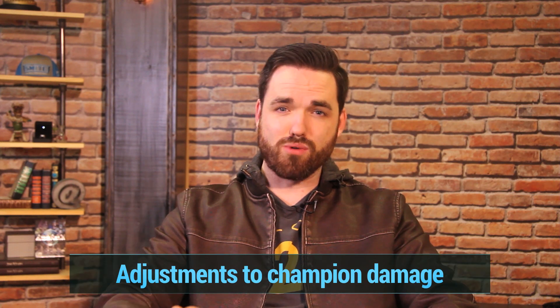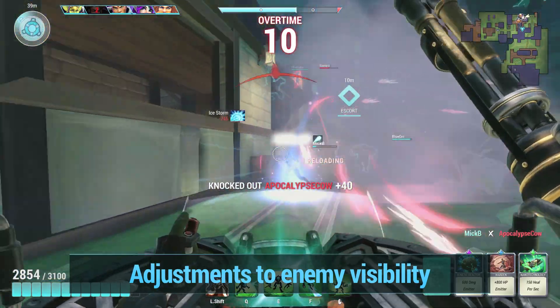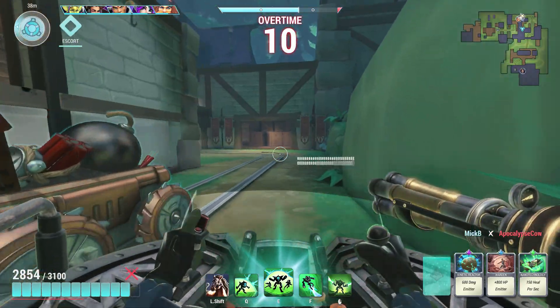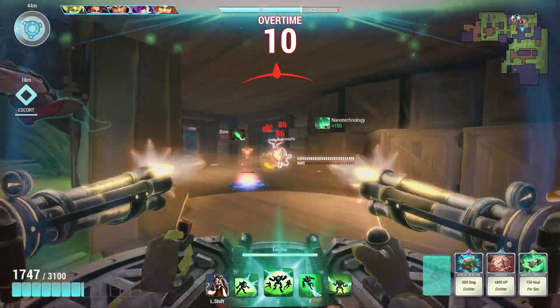Now let's talk about gameplay. We have made some adjustments to the lethality of champions, meaning you will be able to kill enemies faster than before. This changes the pacing of the game, but to accommodate this, we have made adjustments to visibility during the match. Previously, you would see an enemy if they fired or if a teammate saw them and extended that vision to you. Now, you will only be able to see enemies if you can actually see their champion on your screen, and enemies will not reveal themselves if they fire. Be sure to share your feedback on the new game pacing.